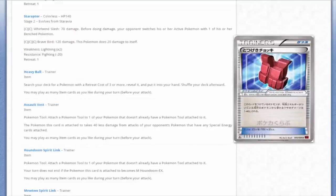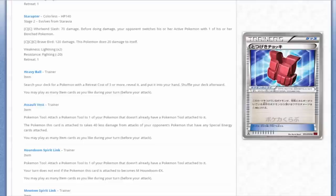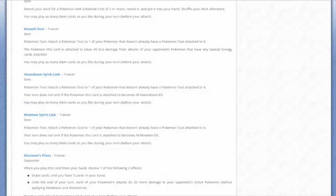Next up we have Assault Vest - a competitive VGC item now in the TCG. The Pokémon this card is attached to takes 40 less damage from your opponent's Pokémon that have any special energy cards attached to them. A lot of special energy is used, so blocking 40 damage is pretty impressive. You just have to have it in the right situations.